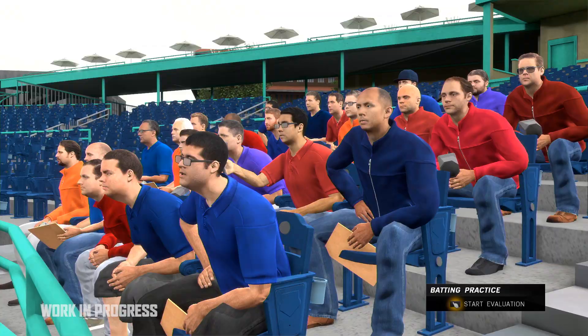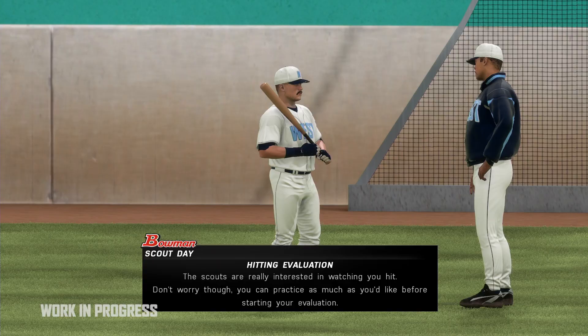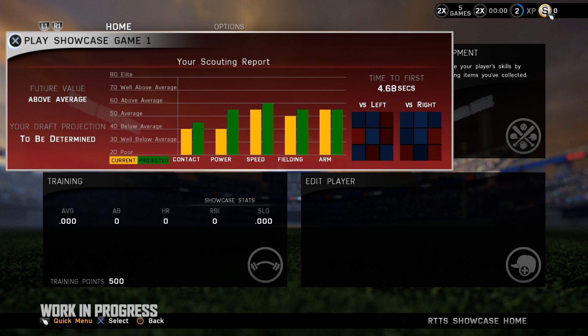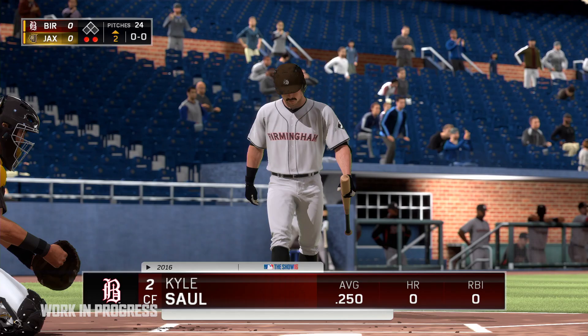The first one is the Bowman Scout Day. The Scout Day is an opportunity to display your individual skills for the scouts. Your performance in the Scout Day repetitions and the showcase games that follow will generate your official MLB scouting report. These reports are now based on the true-to-life 2080 scouting scale that is used by MLB teams to determine your draft value.